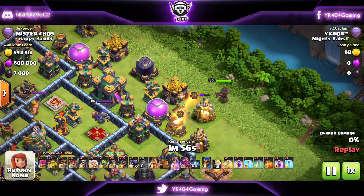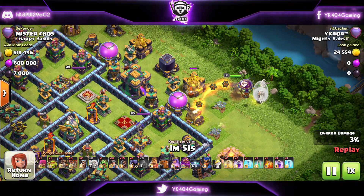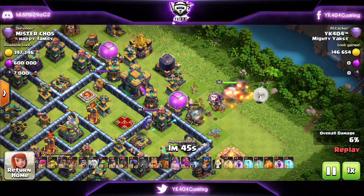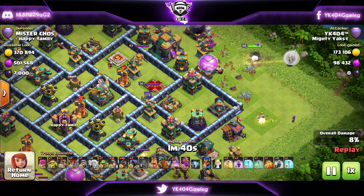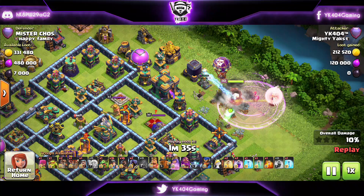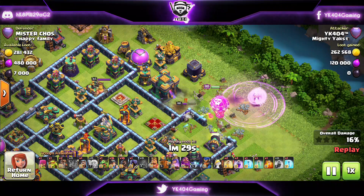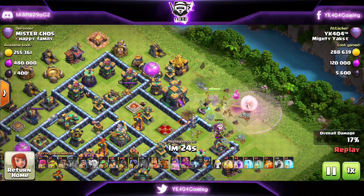Starting with number 5 Hybrid on a box style base. The Queen and the Flame Flinger — the Flame Flinger up top is there to take out a couple of defenses and create funneling, a pathing for the hybrid to go inside the base. The Queen is responsible to take out the Town Hall and the enemy heroes. Getting two bomb towers here, maybe one bomb tower and the Town Hall — that's good enough.